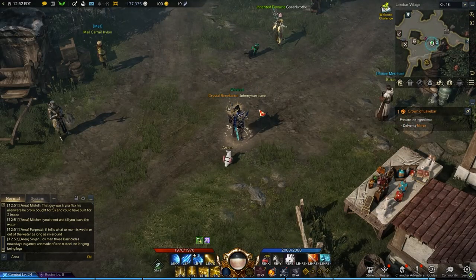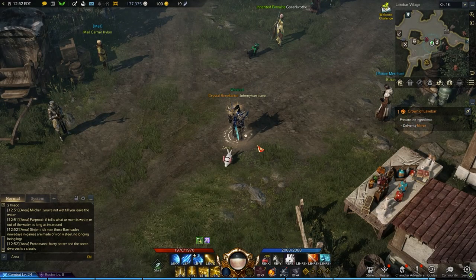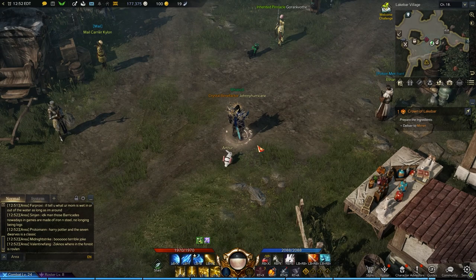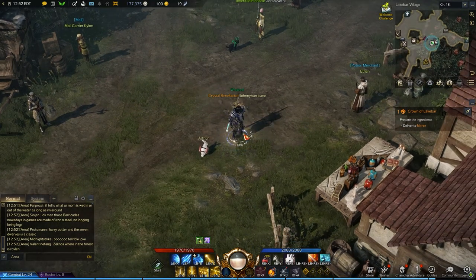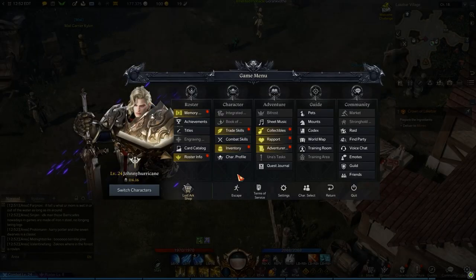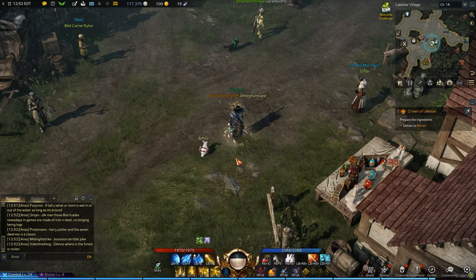Johnny Hurricane here from GamersHeroes.com and today we're going to go over how to change your mouse controls in Lost Ark, because I know some of you have accidentally made it the wrong way around. Like, comment, subscribe — let's get started. First thing you want to do is hit the escape button and go to the settings.